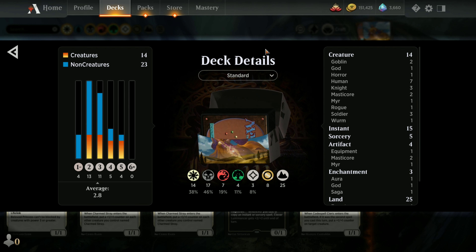62 cards - here's the overview: 14 creatures, not a ton of creatures; 25 lands; and it's predominantly black and white.